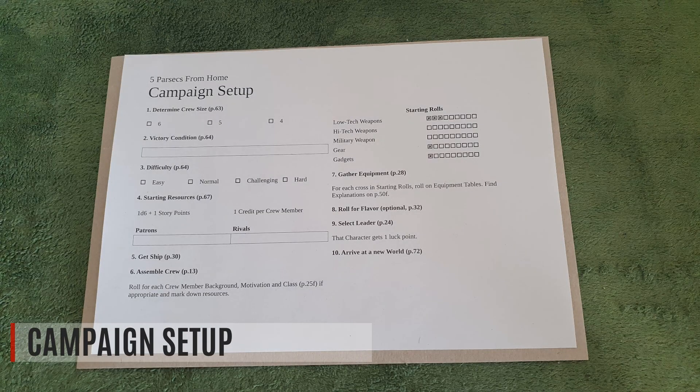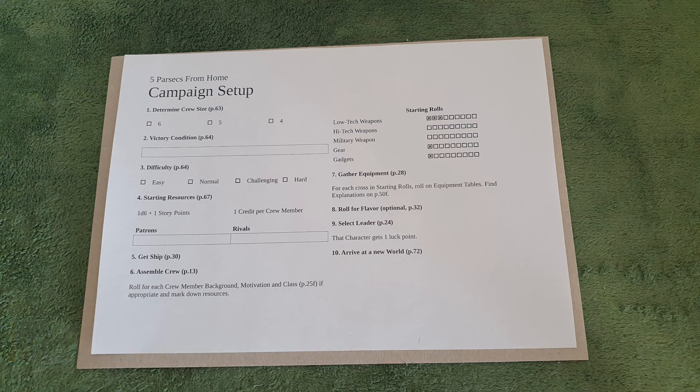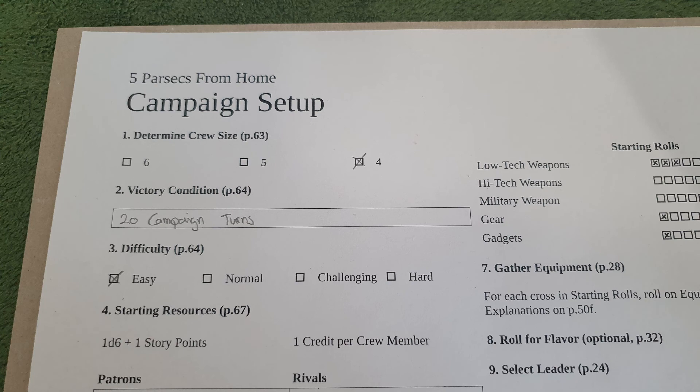This is the plan I'm going to use to set up the campaign. There will be quite some rolling during the setup, so stick around. First off is to decide the difficulty and the size of the crew. The crew size determines how many models you take on each battle, but you can have as many members in the crew as you want. I choose an easy difficulty and an appropriate victory condition: play 20 campaign turns, and I choose the smallest crew size, which is 4.